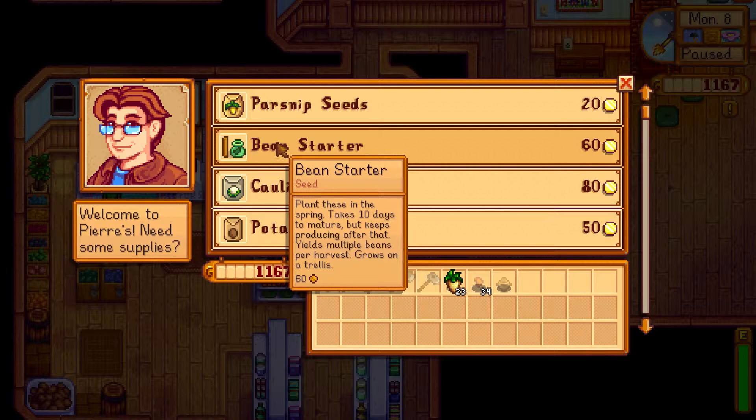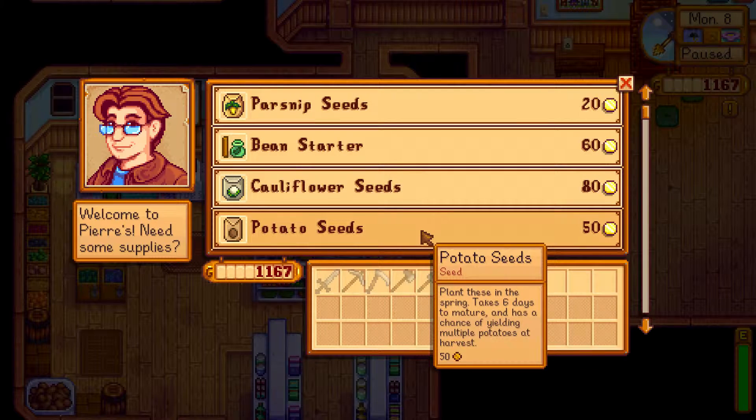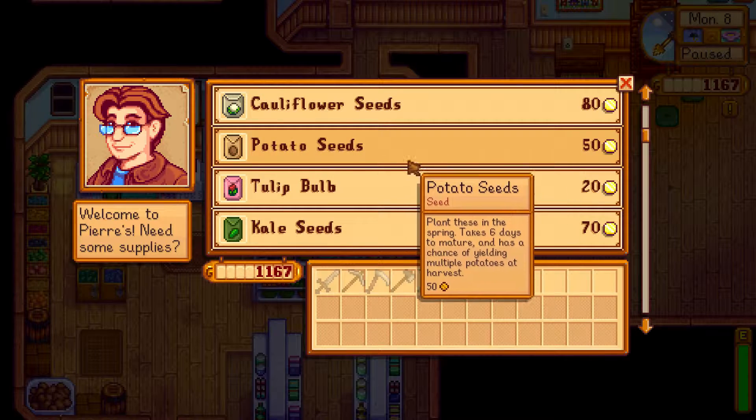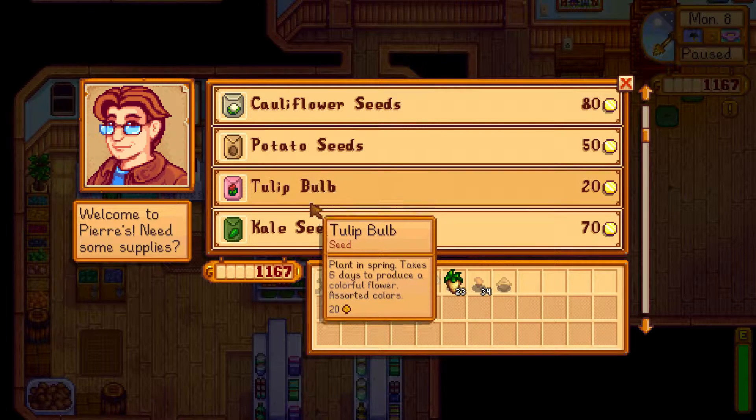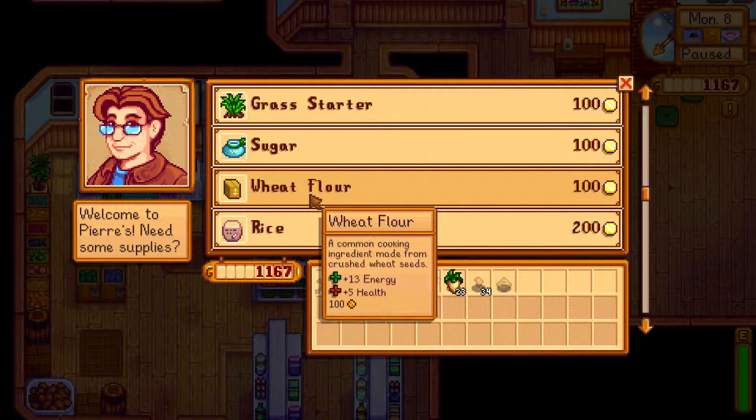Plant these in the spring. Takes 10 days to mature but keeps producing after that. We also have the seasons to bear with. Plant these in the spring — these are all probably going to be spring things. Jazz seeds, grass starter, sugar.